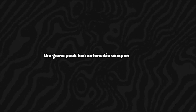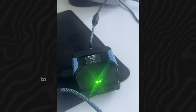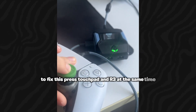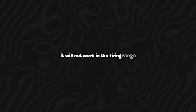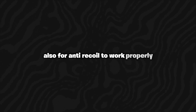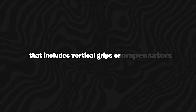Now that everything is set up, here are a few tips. The game pack has automatic weapon detection, but sometimes it won't detect your weapon correctly. To fix this, press Touchpad and R3 at the same time. Remember, auto weapon detection only works in matches — it will not work in the firing range. Also, for anti-recoil to work properly, do not use attachments that change your weapon's recoil, including vertical grips or compensators. Use attachments that do not affect recoil.